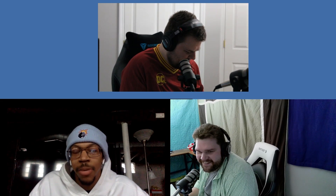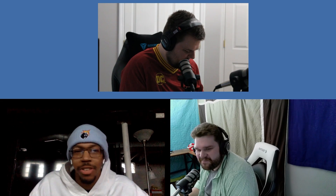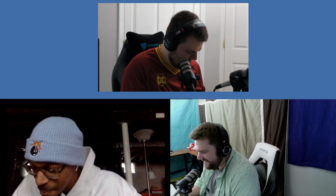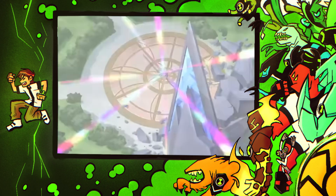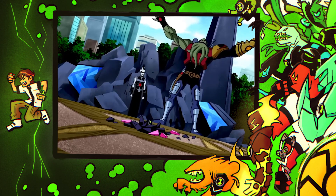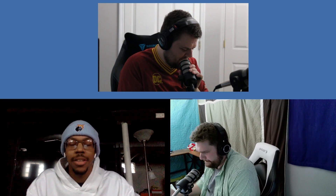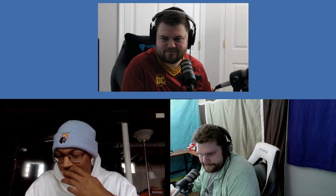Chromastone did get torn up by Vilgax, but Hopper says he's not fighting Vilgax every day — he's a good solid third pick. Moving to Dan's number four, Dan goes a little out of the box picking Gravitek from Omniverse, who controls gravity.